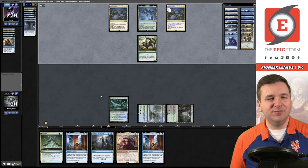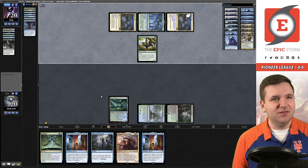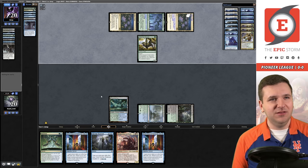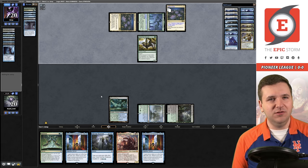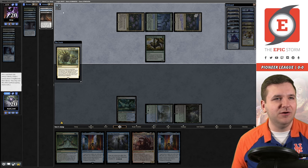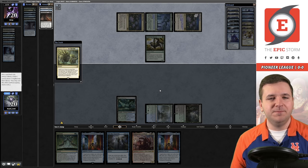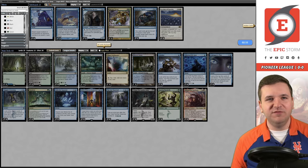It looks like they have Scrying into Stage — they had the one-of Otawara. Now they have two cards in hand. We'll cast another Contingency Plan. There's another Tasigur but I'm afraid we're out at this point. They just happen to have the Otawara — so brutal. I have to think we're dead here. They have Dark Petition with spell mastery, so they go up to five mana and can get another Spiraling into the Ultimatum. We are dead.